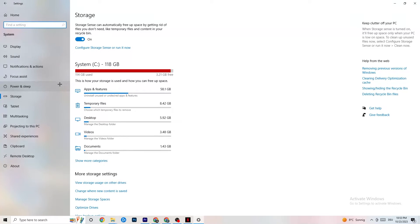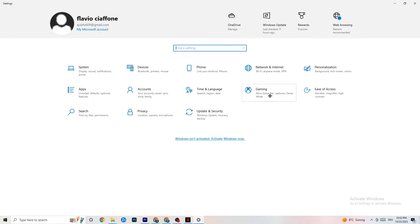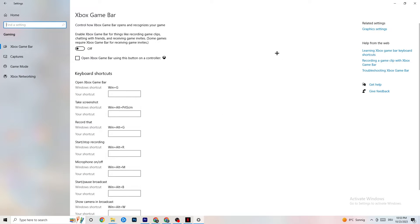Go back to the main Settings and click on Gaming, then navigate to Xbox Game Bar. Turn this off — the Xbox Game Bar consumes a lot of performance that you need in-game, especially on a low-end PC. It can cause your game to not launch or to crash even if it does launch.